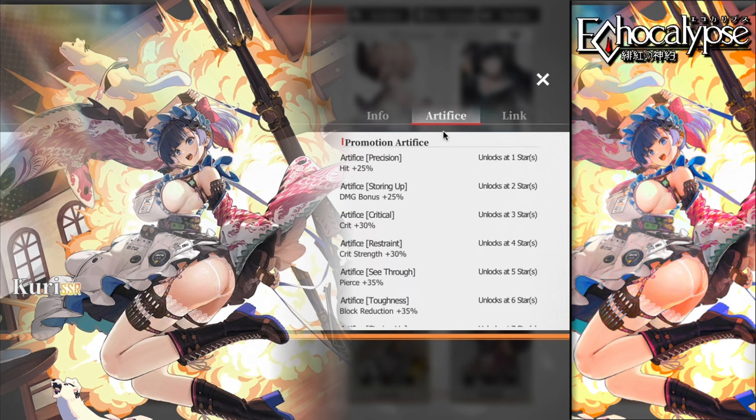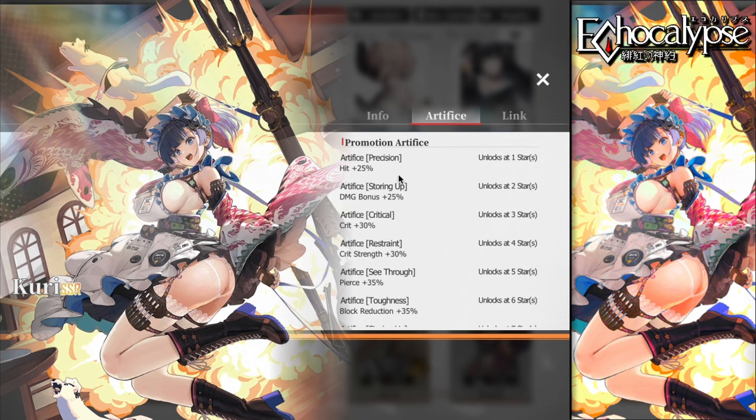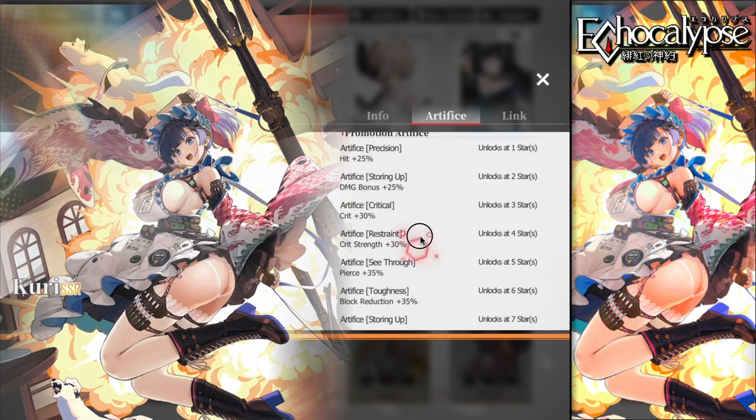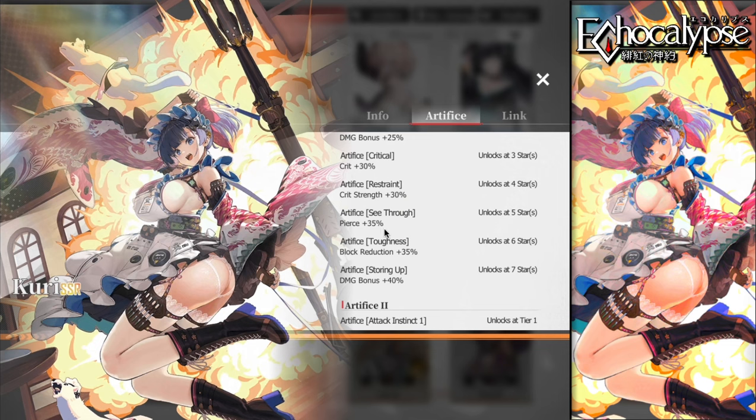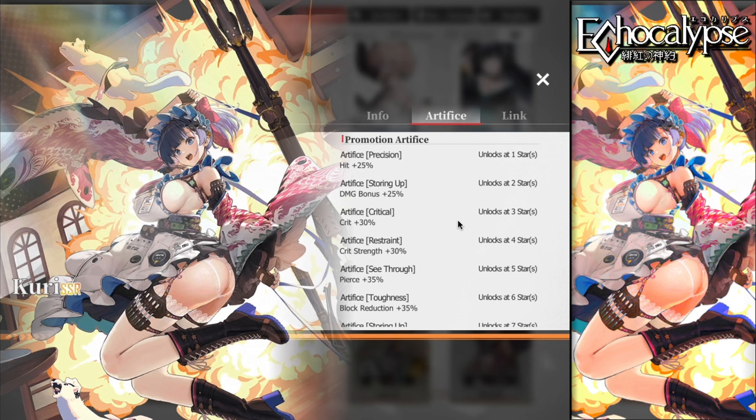Let's talk about her artifice from one to seven stars. She's a carry unit — a strong AoE damage dealer specifically hitting three units. At one star she gains hit rate, two stars bonus damage, three and four stars crit rate and crit strength, five stars pierce at 35, and six and seven stars block reduction and damage bonus. Great for a carry — hit rate, pierce, block reduction, crit rate and crit damage.